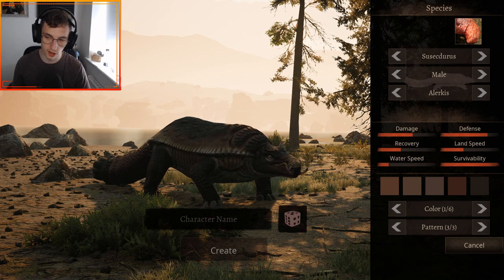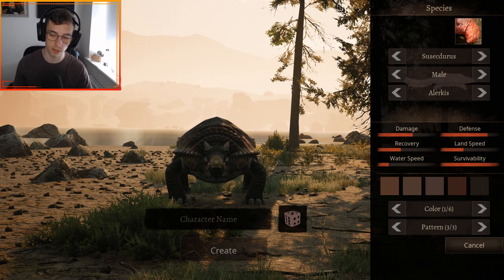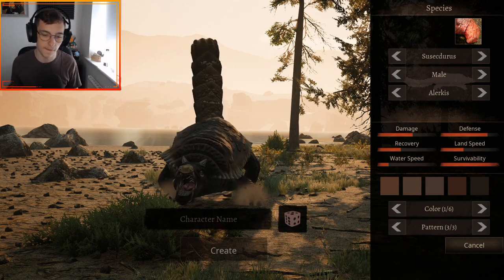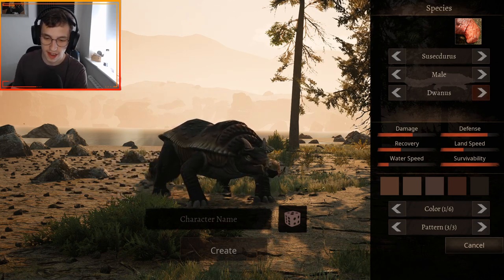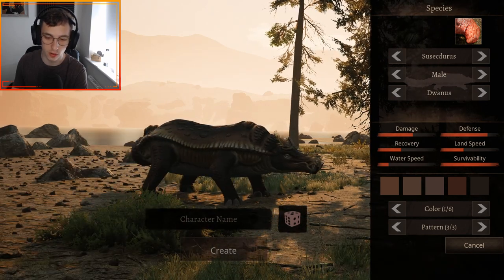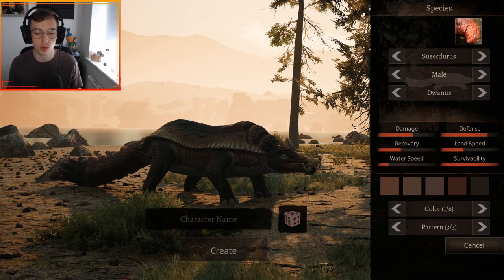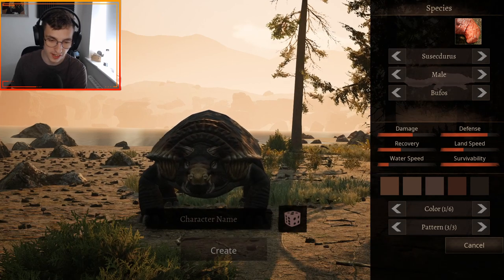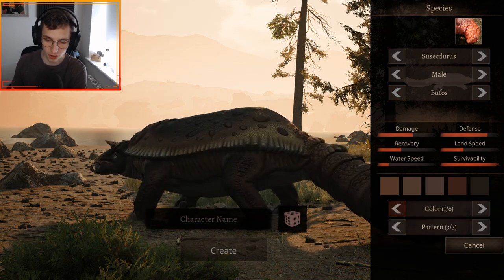We have Sussectorus Alercus, which is the standard one — damage is high, defense is high, recovery is low, land speed low, water speed even lower, survivability high. So this is a surviving menace, like an Ankylosaurus but a little bit angrier. Then we have Duanus, which looks really cool with a bumpy texture — this will be the one people ride with a saddle. Finally we have Boofus, the big boofy boy — it's so big and chunky, like a big turtle. That is awesome.